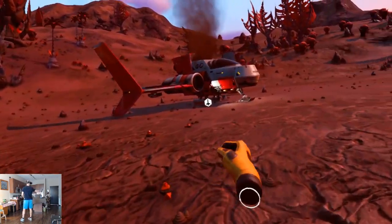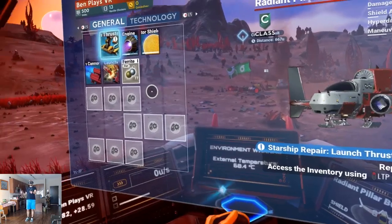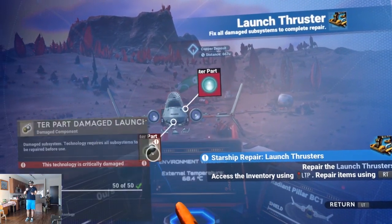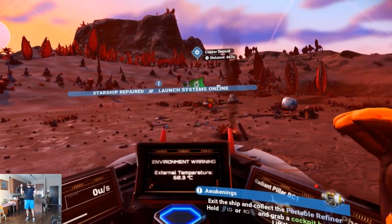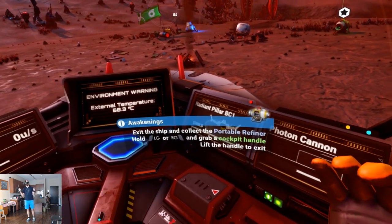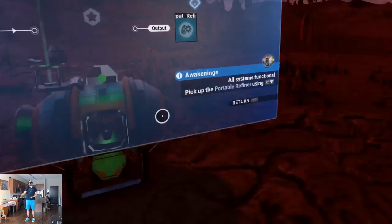Let's go indoors and repair items. Launch thruster — launch thrusters repaired! Starship repaired, launch systems online! Exit the ship and collect the portable refiner. Pick it up using right stick — oops, accidentally gripped. Return to your ship — are we ready to fly?